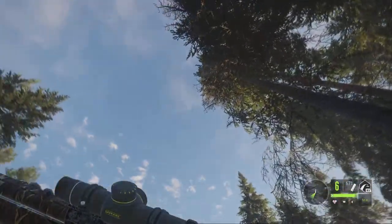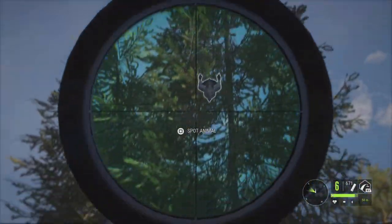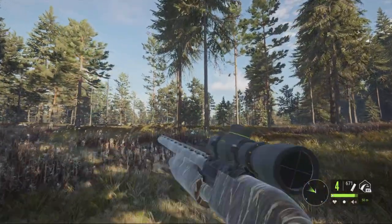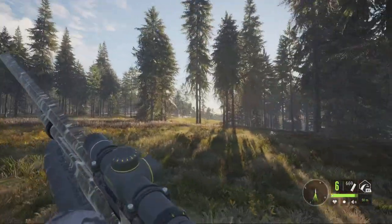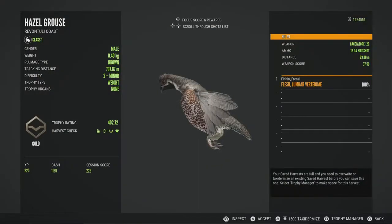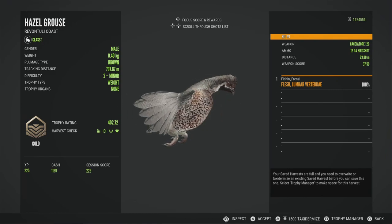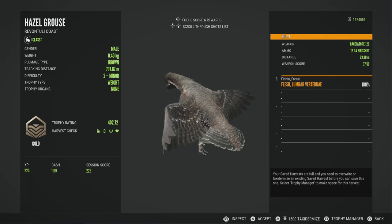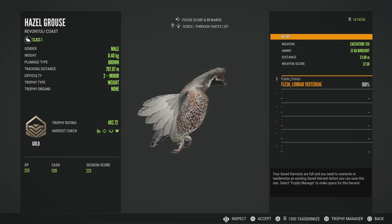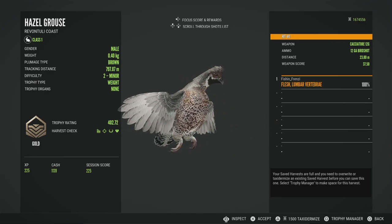We've got a male Hazel Grouse — let's go ahead and take him. Actually I think it might be a female. That's just a female Capercaillie. No, actually it was a male — and our first gold of the day, probably our last. A 402.72, not half bad. It's a neat little pose he's in right there. I like that.